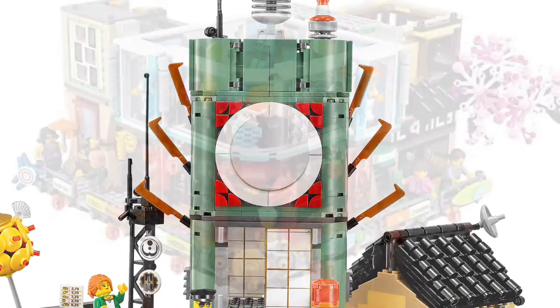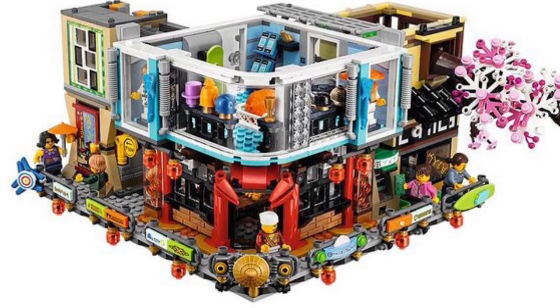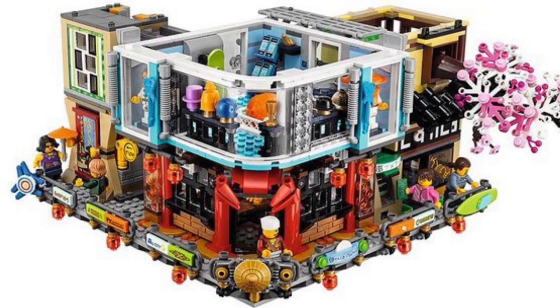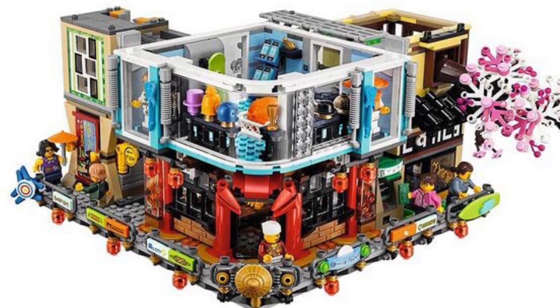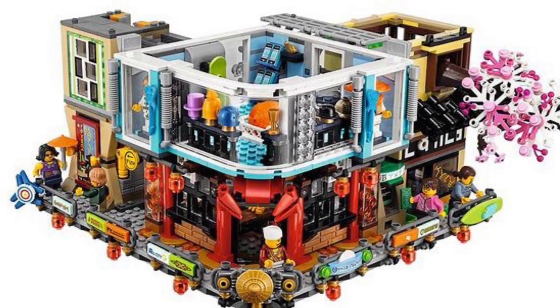Going back to the second floor — this actually looks like it has two floors in one. You can see the top; it looks like we might have some apartments in there too. We have an ATM, maybe a sushi shop — you can see the sushi. The chef is coming out, and then we have a shop above that.